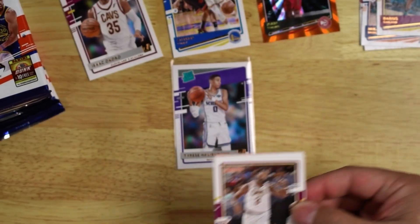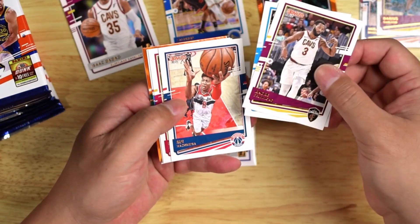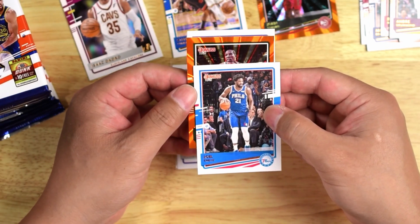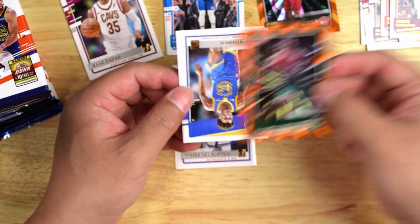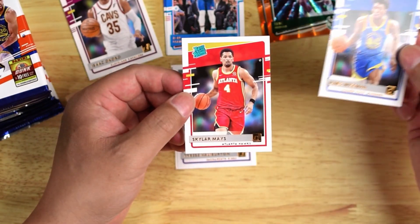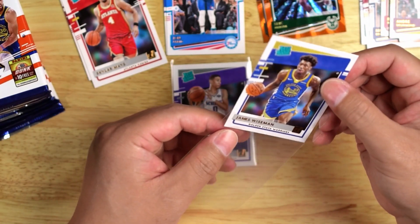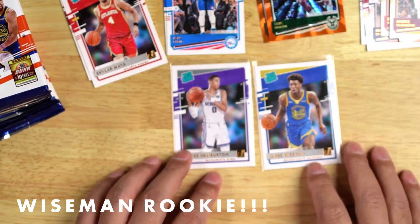Pack number two. Andre Drummond with my Lakers now. Evan Fournier. Rui Hachimura. Bam. Joel Embiid. And another orange it looks like — Eric Bledsoe. And a James Wiseman rookie card, not bad. And a Skylar Mays. Hopefully this means I'll land my LaMelo, but I'll take those two.